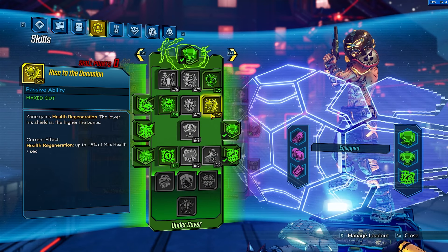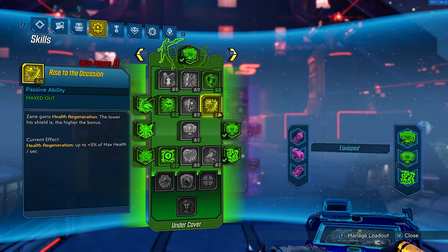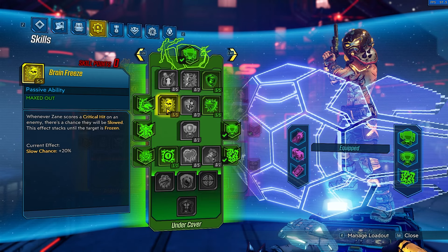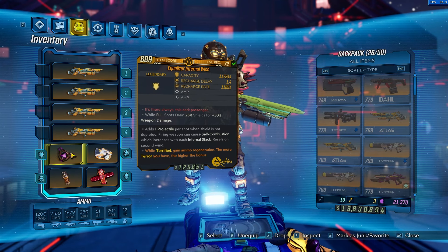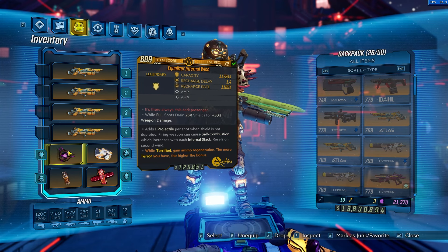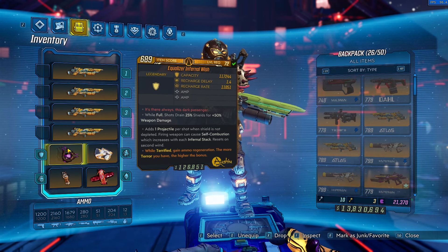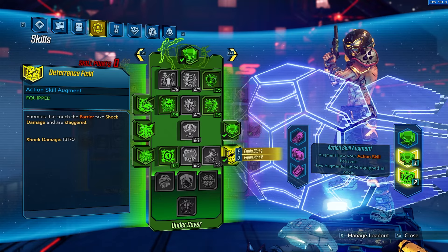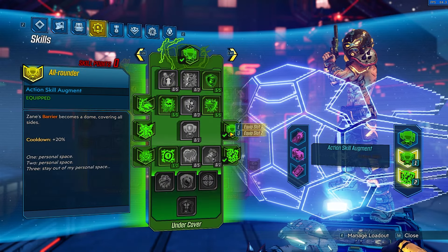In the green tree, first we have Ready for Action for shield recharge rate to keep our amp shield up, and Rise to the Occasion for health regen to help stay alive. Brain Freeze is useful since we can crit with drones sometimes and can freeze enemies. Another Really Expensive Jacket is really good for when we get DoTs applied because less status effect duration means less damage to our Infernal Wish. Since Infernal Wish has a huge max size it's a pain to get back up, so having that plus barrier with All Rounder and Deterrence Field stops enemies from hurting us a lot more.